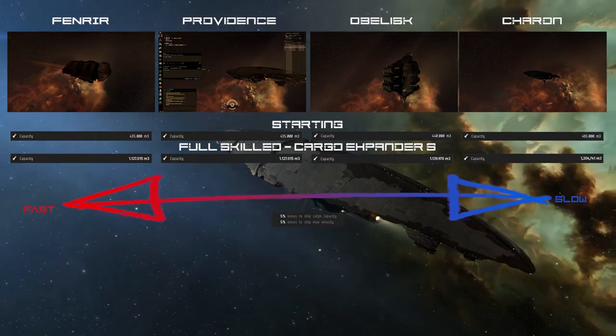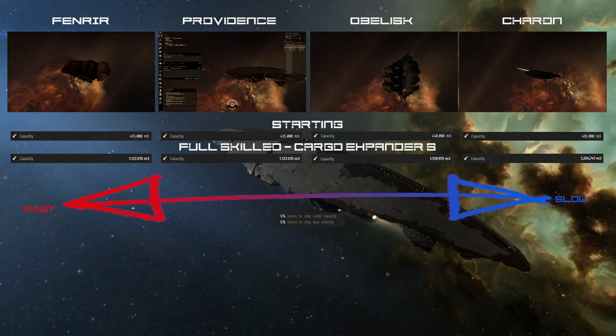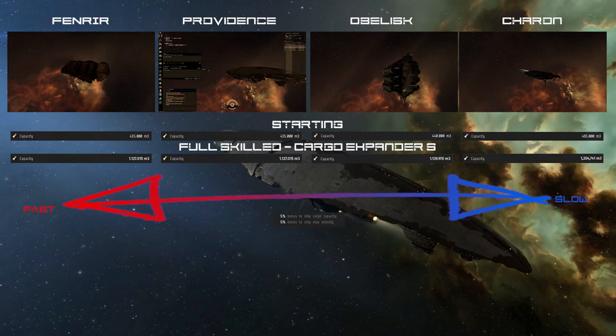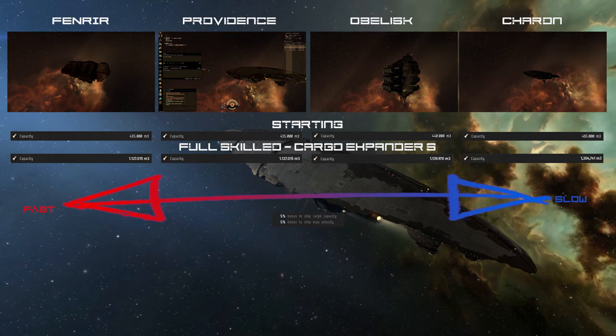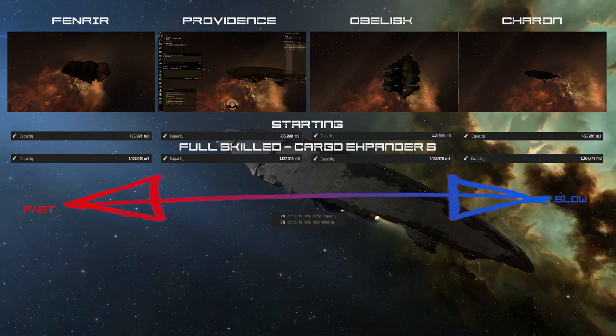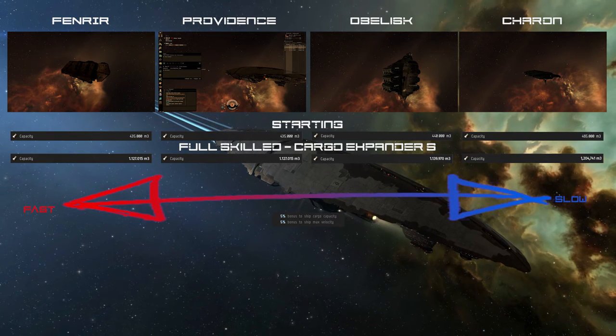Last, the Caldari Charon has the biggest cargo hold, starting with 465,000 m3. At Caldari Freighter 5 and having 3 expanded cargo hold tier 2 fitted, it has a massive 1,204,741 m3 of cargo hold.